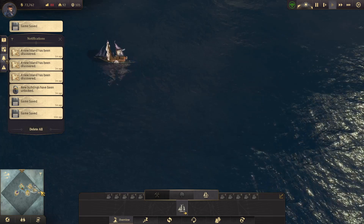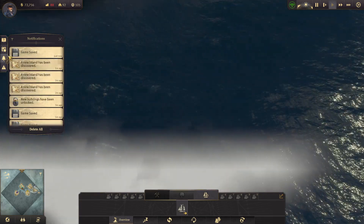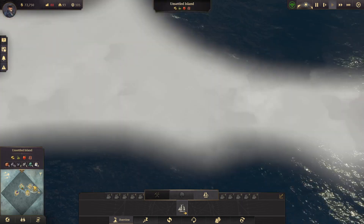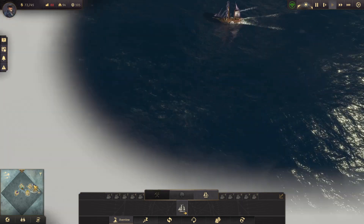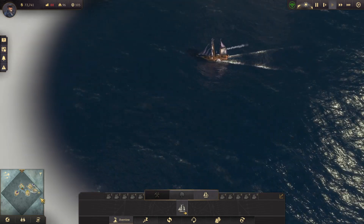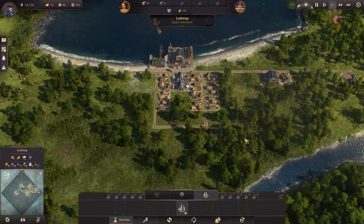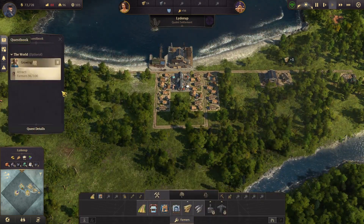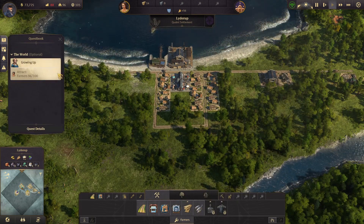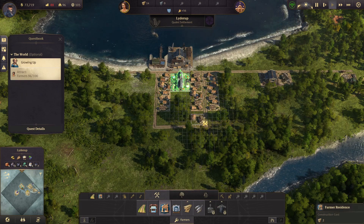Another new island has been discovered — oh no, that's an old notification. There goes our ship. I am not a steady hand on this mini-map, but our ship is doing its thing. Let's see if we can get this colony growing a little bit more. You want more farmers, and we're actually really close to the goal without having built any more houses, but I would like to build some more.